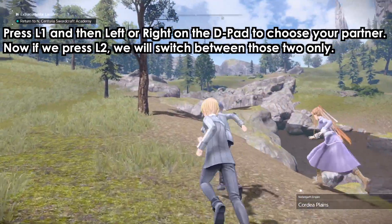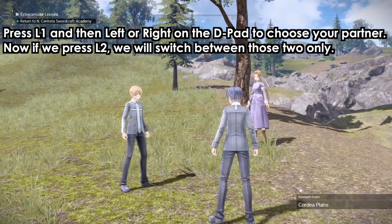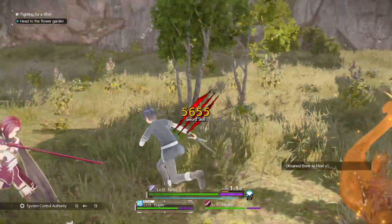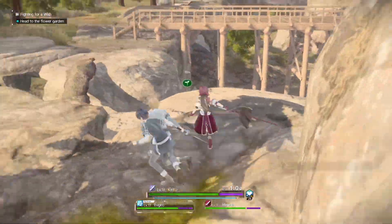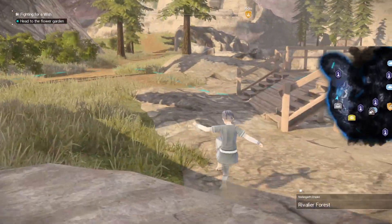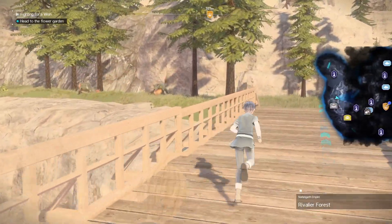Sometimes in battle Kirito died and I could not go back and control him even though he was revived. I later found out that if you're controlling a character and press L1, you can choose who to pick next or who will be the second controllable character. And that's it guys, thanks for watching, thanks for liking, and stay awesome.